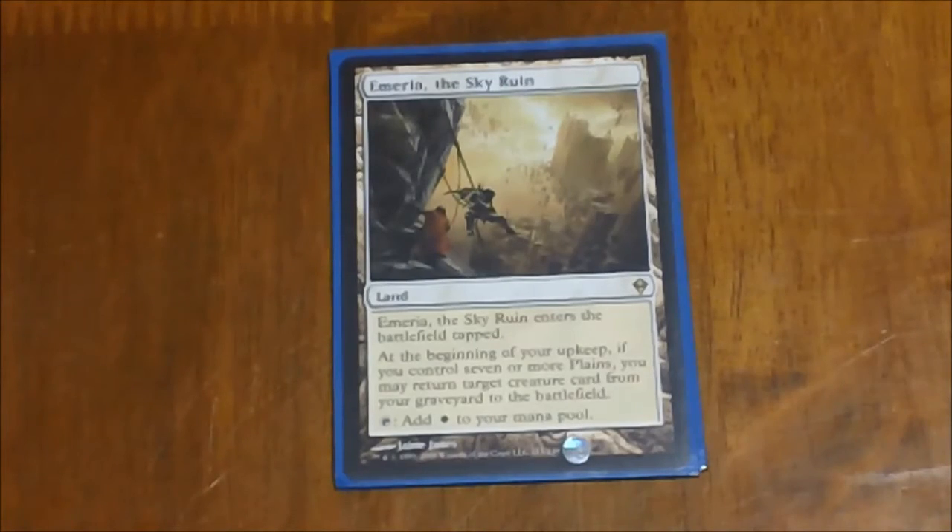Next we have Emeria the Sky Ruin. I started liking this after I made a mono-white deck. It comes into the battlefield tapped, taps for a white, and at the beginning of your upkeep, if you have seven or more plains, you can return target creature cards from your graveyard to the battlefield every turn without paying costs, which is just really nice to have. When we're running 12 plains in here, it's pretty easy to get seven on the field.